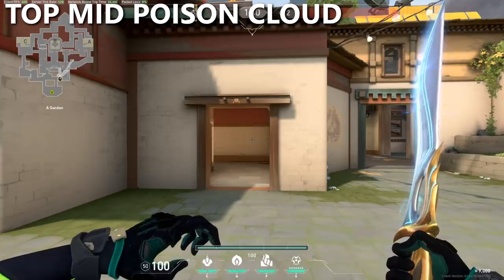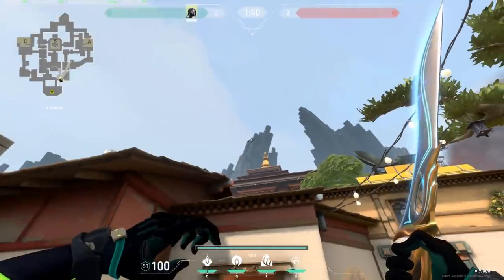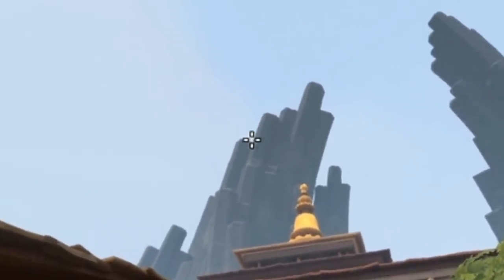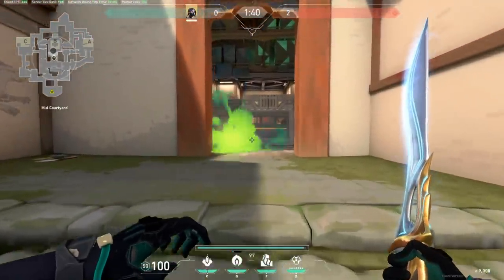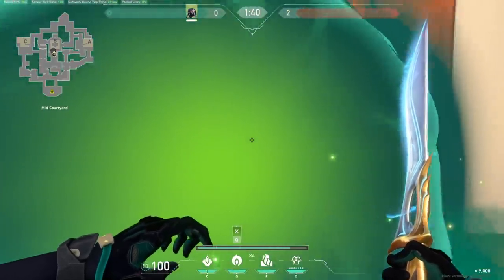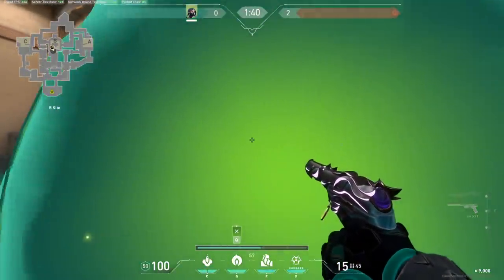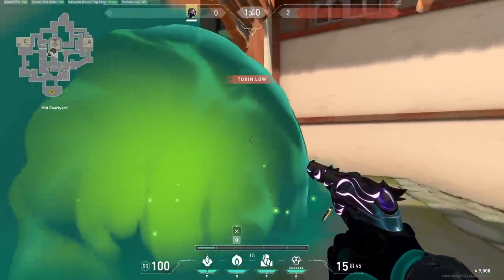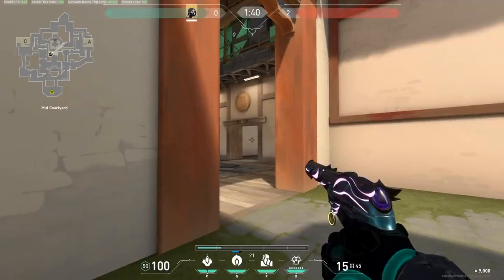If you just want to use your poison cloud to deny information from the defending B-Site players, walk into the corner here, aim at the corner where these two pillars meet, and throw your poison cloud. This will land top mid, allowing you to randomly put it up so they can't peek top mid and get information about what you're doing. Your team could slowly walk up mid and take an angle, or you could just be working a different part of the map entirely.